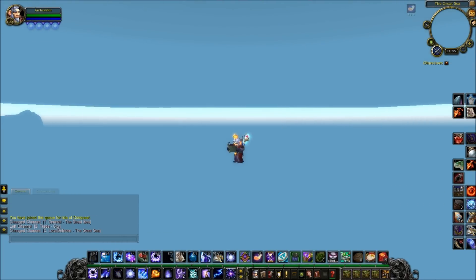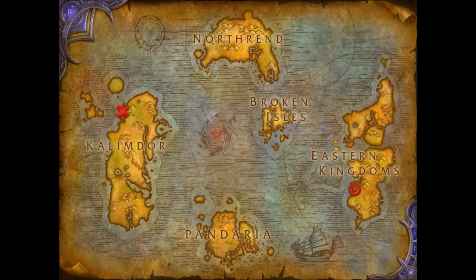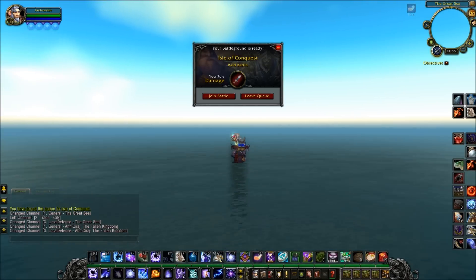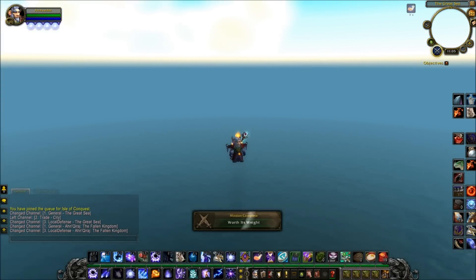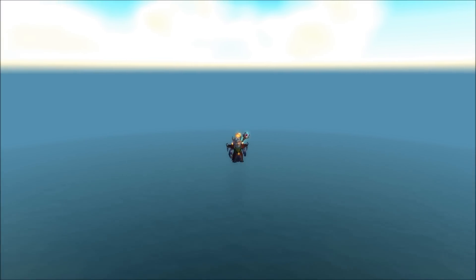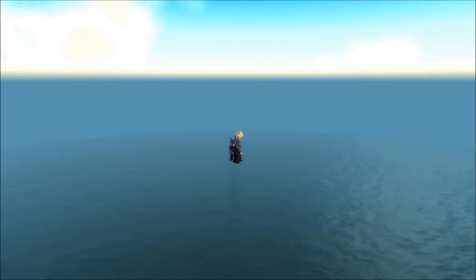You get ported into the middle of nowhere, and in this particular occasion there's this weird flying through the air effect. It doesn't always do this — that seems to be some kind of interaction between the boat and the Displacement glitch.